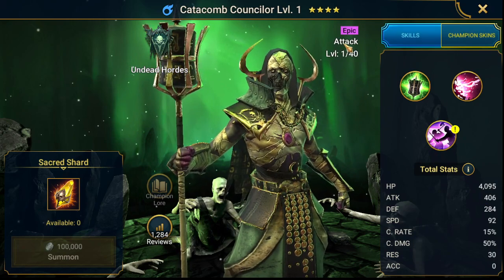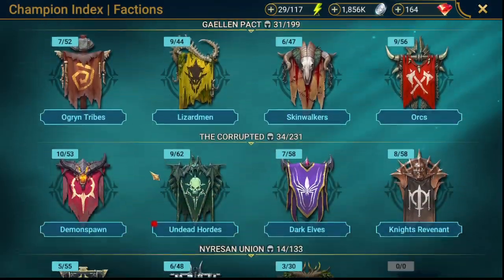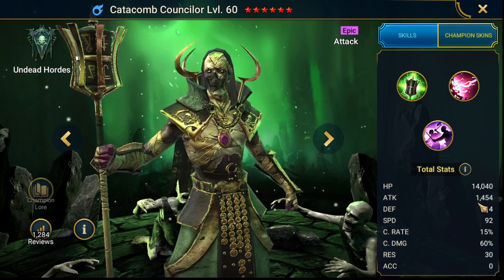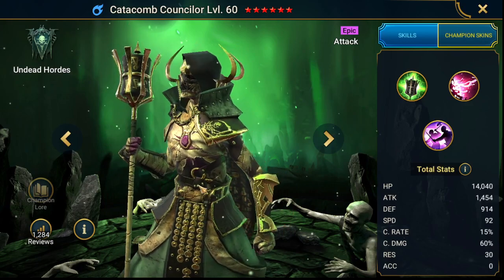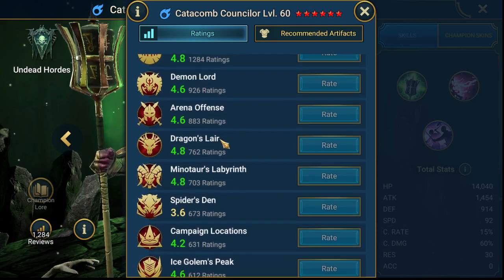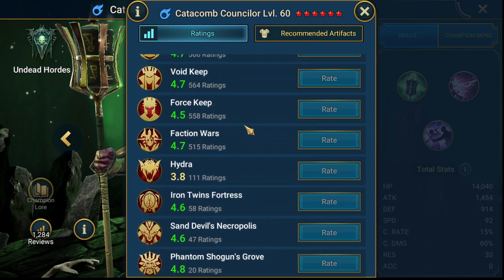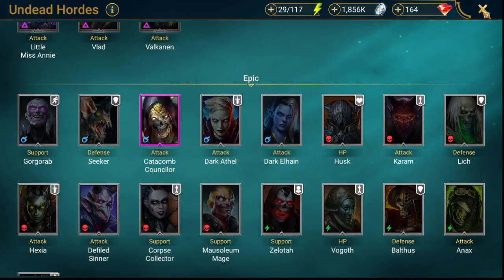What are his attack base stats? Let's take a look at the index and see his potential — Undead Hordes. Pretty decent attack: 1454. That's pretty good. Let me check multipliers and reviews. Fire Knight looks pretty good. Faction Wars review is 4.7 — not bad. Looks like we'll have a damage dealer in Undead Hordes now.